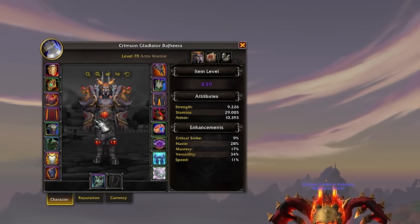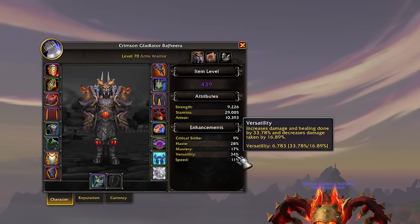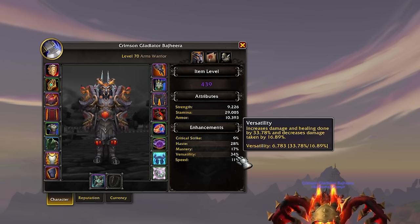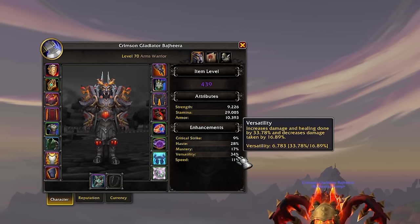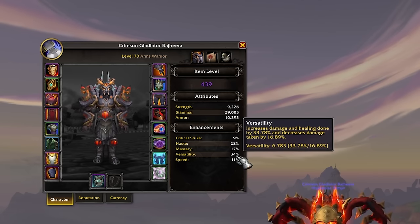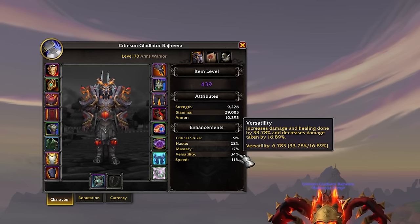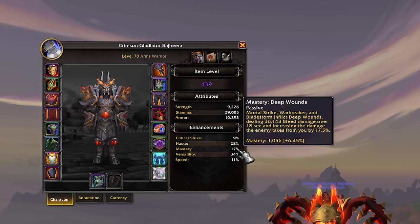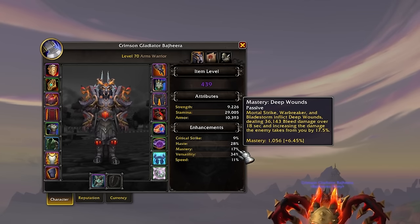If you really care to min-max, you don't want your stats going too far over 30% in PvP because you start to get less value percentage-wise out of the actual stat number. So you could keep everything almost even — like 30% Haste, 30% Mastery, 30% Verse — but I'm at about 40% Verse, 30-something percent Haste, and 20% Mastery right now. I'm not being super efficient with my stats, but that's kind of where I'm at.